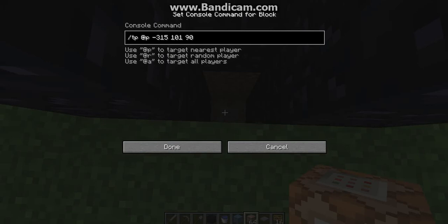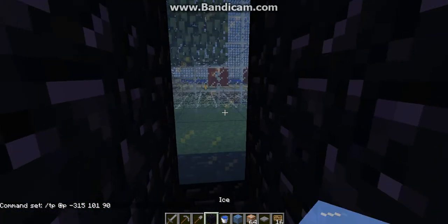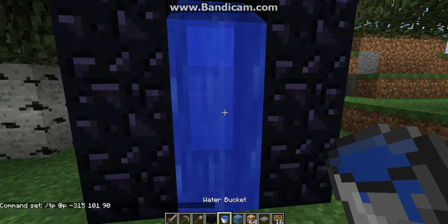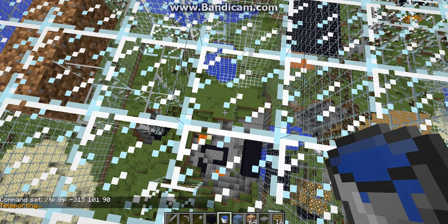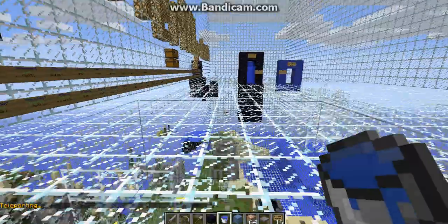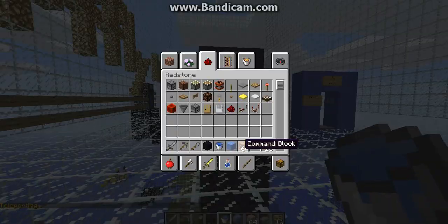Use the TP nearest player command in the command block. Then add the pressure plate and the water. Walk in and you'll be teleported to your destination. That is how you make a portal like that.